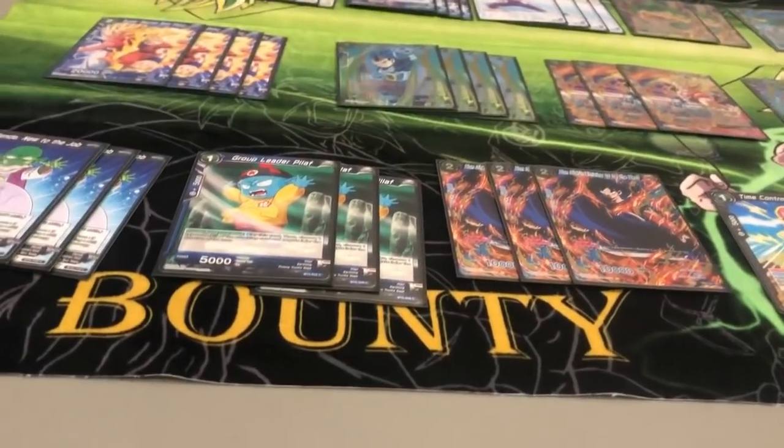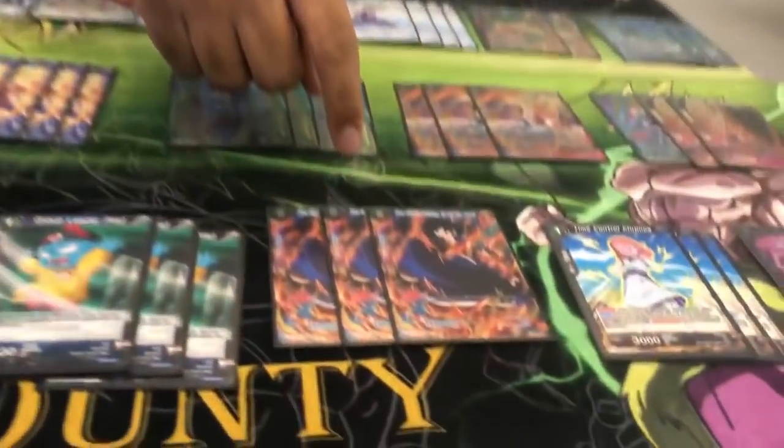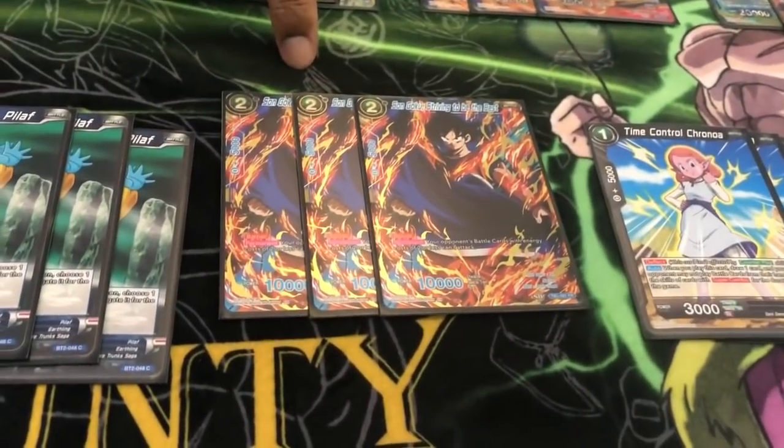Group Leader Pilaf was also good in the mirror match — any time you go against a Shenron player and they give something triple attack, you can just remove the triple attack, the critical, or the triple strike, whatever you really need. Very important to have for that situation. Son Goku Striving to be the Best was meant for Storm, but he didn't see that much of it so it didn't come in too handy — and it's getting banned anyway.